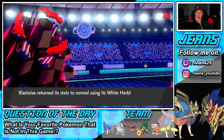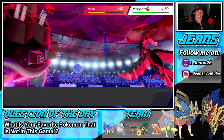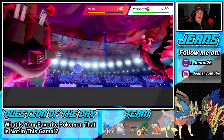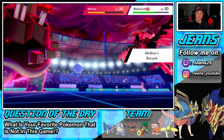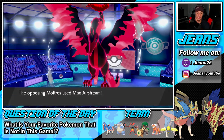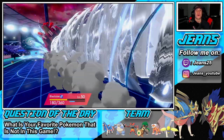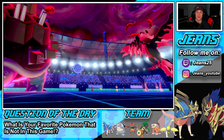Oh my god, I forgot about our White Herb — it's clutching up! The White Herb is protecting us from that special defense drop from Fake Tears, I totally forgot about it. He goes for Max Airstream to get the speed boost, but because of the White Herb we eat it. So he gets speed, but we need to take out Moltres right here.